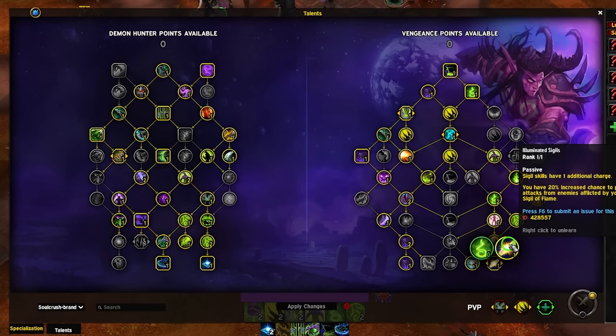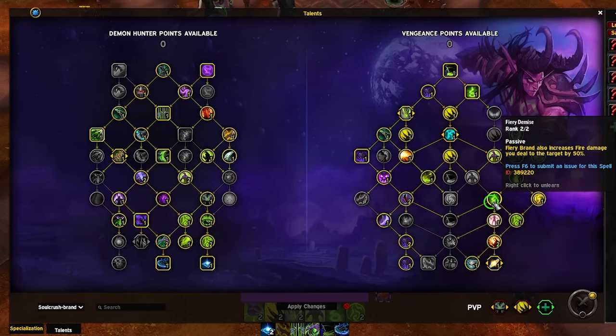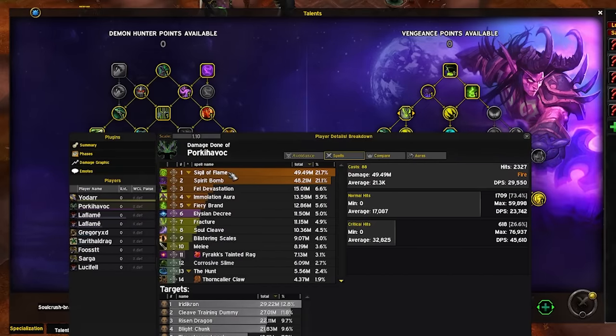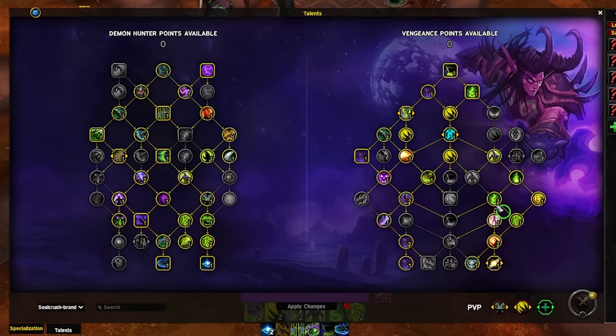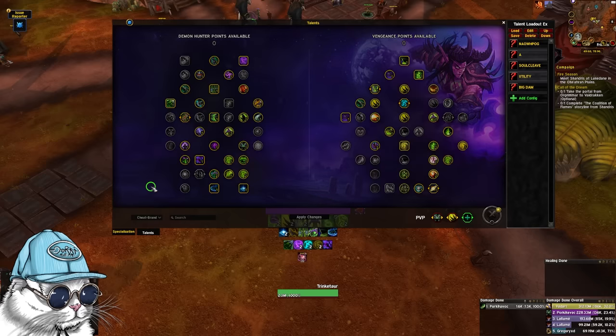This talent right here is a must-have — it's the only mandatory talent I would say. The Firebrand talents are super good in this build because Firebrand spreads every second now rather than two seconds, and Sigil of Flame does a ton of damage now, meaning you're doing crazy amounts of AoE damage every time you have Firebrands up. If you want a bit more of a defensive, super high-key, fortified build similar to last season, I would go with this build right here.